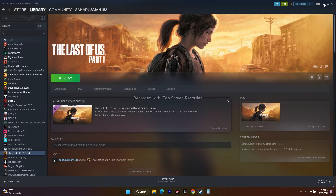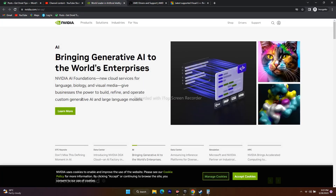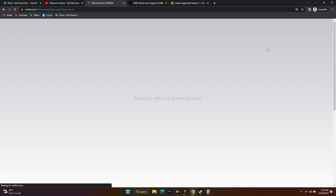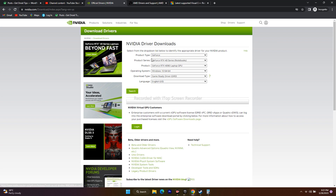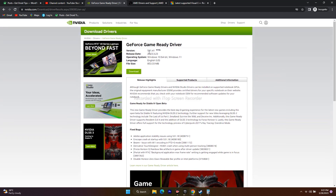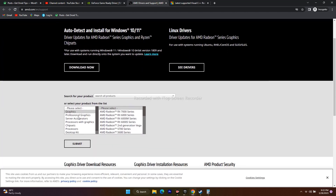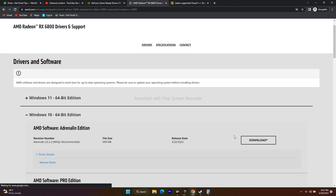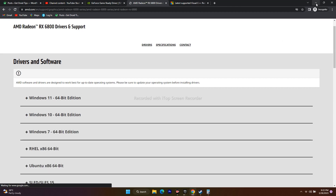Next, install the latest graphics card drivers. A link will be provided for both Nvidia and AMD users. For Nvidia, go to the drivers page, select your GPU details (GeForce, product series, product, Windows version), and click Search. Download the latest version — for example, version 531.41 released on 23rd March, around 853 MB. Install it and restart your PC. For AMD users, select your model and submit, then download and install the appropriate driver for Windows 10 or 11.